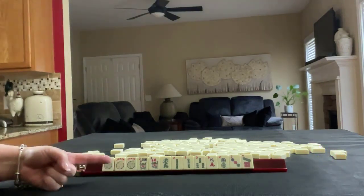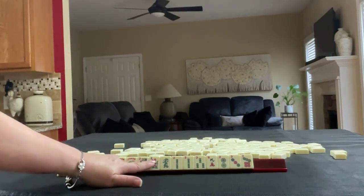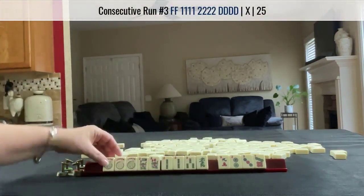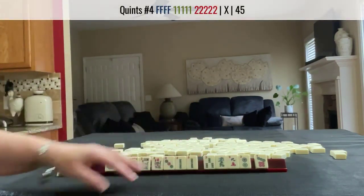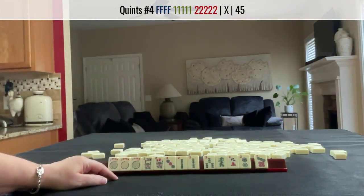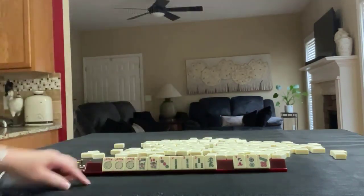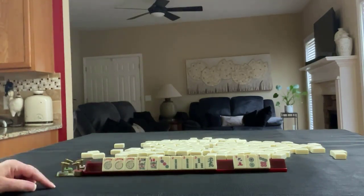If these were my tiles, I would maybe play third hand down — two, three, dragon. With all these jokers, I would consider playing that quint. Mix, mix, suit, run with flowers. So I would keep those past those. If you thought of something else, write in the comment section below pull two and what you would do with these tiles.